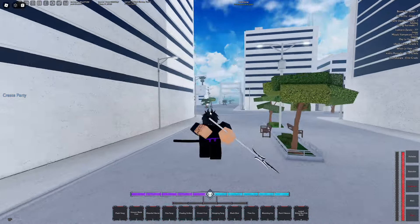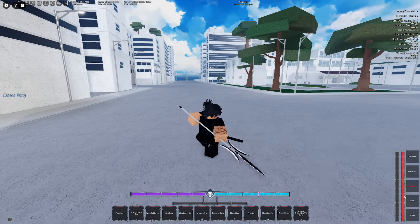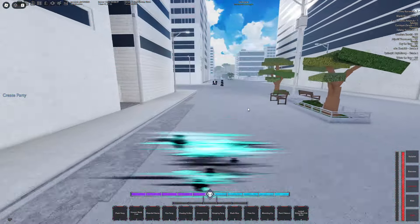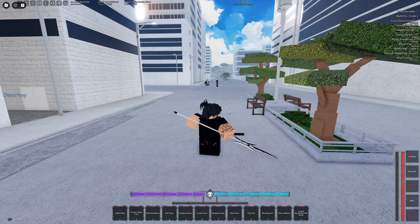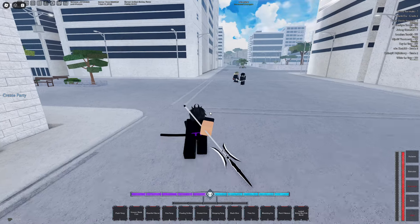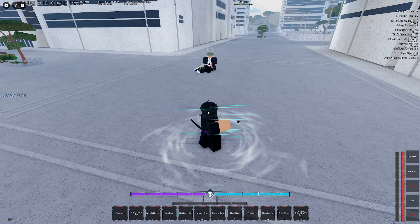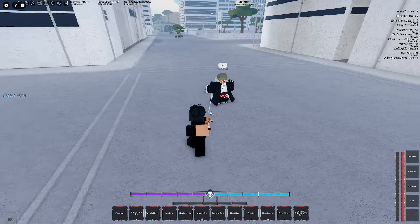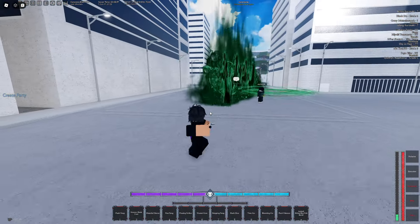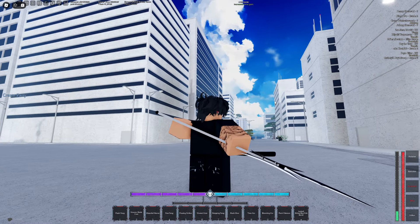Basically, if y'all don't know how Poison works — some people might not use it because they don't know how it works — you have to land your C or your Z on your opponent, and then you hit X. The range is basically unlimited. Here, I'll test on one of these guys. Once your stench is on them you hit X and boom — it does like half a bar.